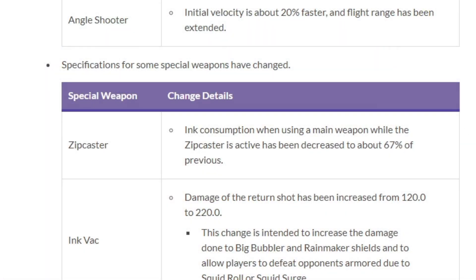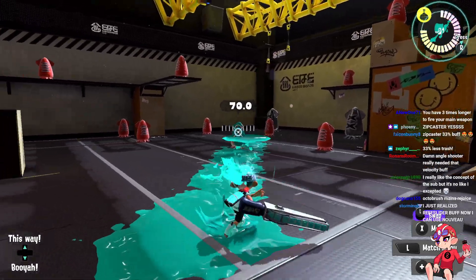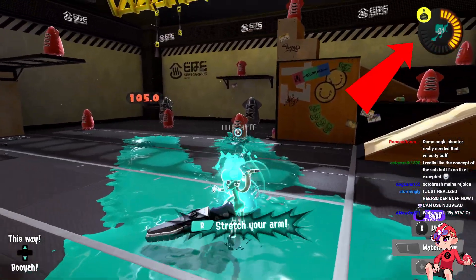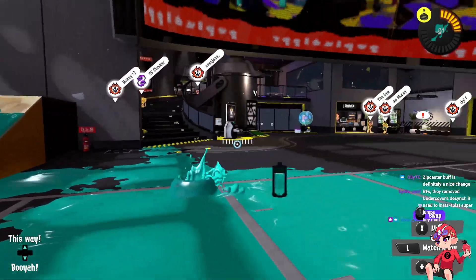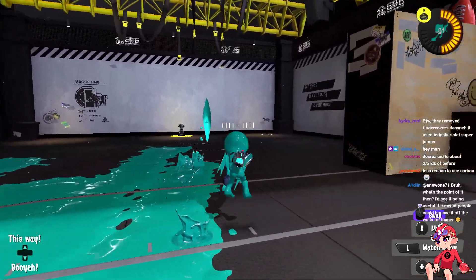Back to the relevant changes: Zipcaster got a very big buff. Zipcaster's main problem was the main weapon would kill your ink tank, and this especially helps Splatana Stamper. Stamper's problem is its main use of Zipcaster being the horizontal slash — this is really good poke that'll force people to move. The problem is look at my ink tank — it drains completely.